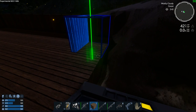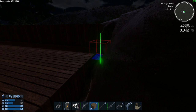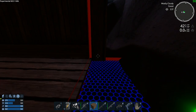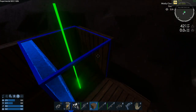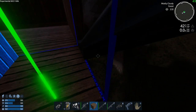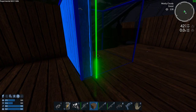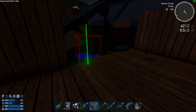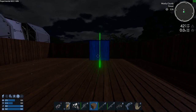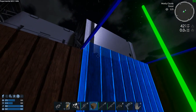Now here's where we're going to run into problems because that solar panel is right there. So we're going to have to come to the interior here. This means we can't stick anything directly there — no big deal. Now we've got to build the next layer.